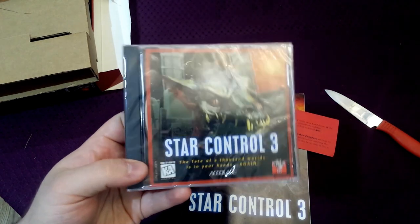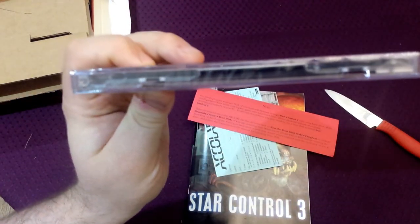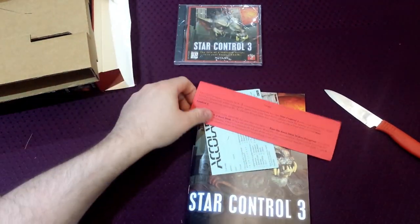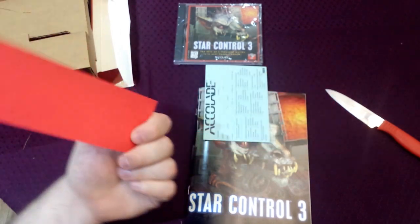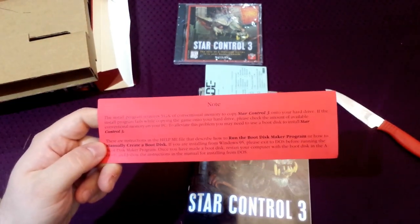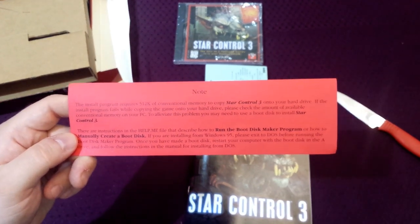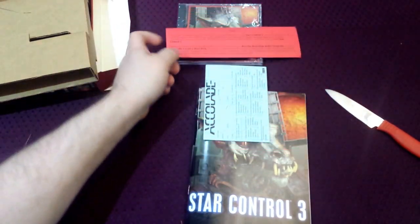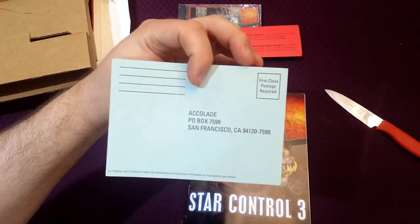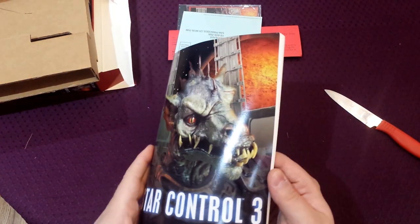So here's the jewel case — it's shrink wrapped. Here's the back. It looks like there's just a little insert inside, which makes sense because the manual is here, so I'm not going to open it. This note basically says it requires 512K of memory. Luckily, that was a big problem back in the day with real DOS, but with DOSBox it's less of an issue. There are instructions here on how to create a boot disk. The registration card is just for Accolade, not for Legend — which makes sense, as they're the publisher.